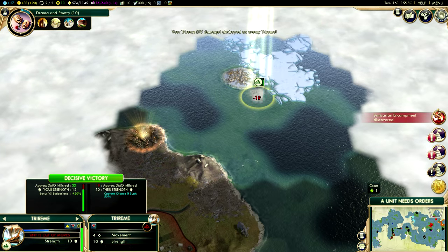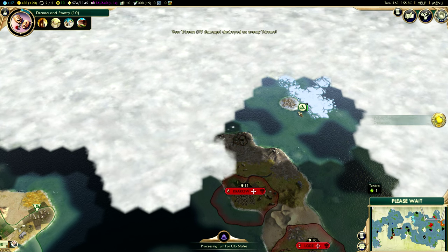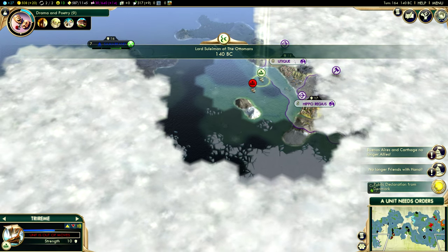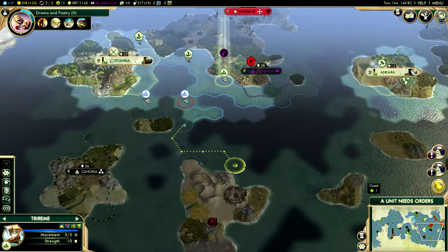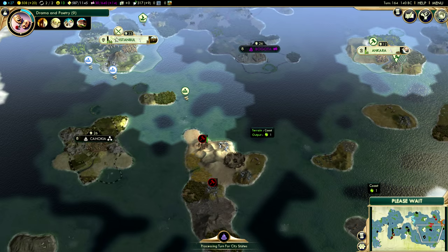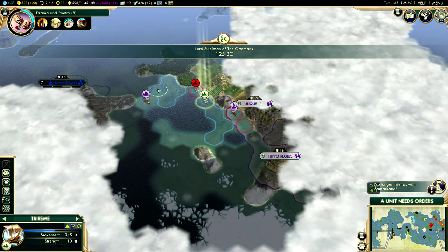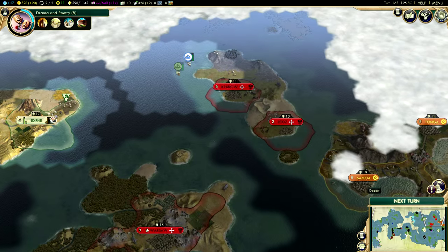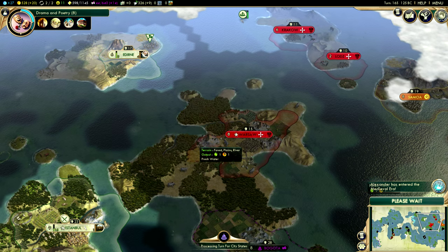What do we have up here? Every time I kill a barbarian unit, I always get so excited, and then that happens. This is really disappointing, honestly. It looks like Alexander is cleaning up this place with his huge amount of triremes. We're gonna get out of here. Yet another Carthaginian settler, and there are no more barbarian ships over here — it was all for nothing, unfortunately.